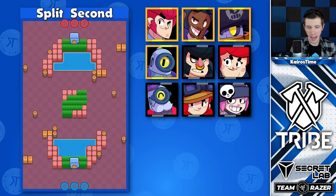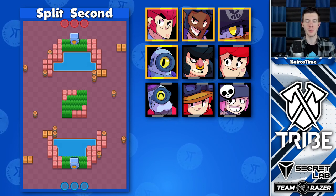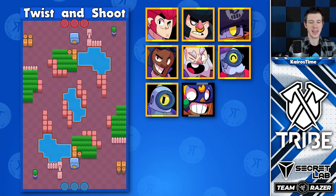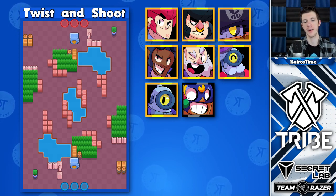Split Second heavily favors long-range brawlers. Daryl is actually a great option here because he can roll to the safe from the middle of the bush by supering onto the water. The amount and shape of the walls on this map make it great for throwers, as well as Bull and Daryl. Not to mention Rico, who can use the walls to cover a lot of area.